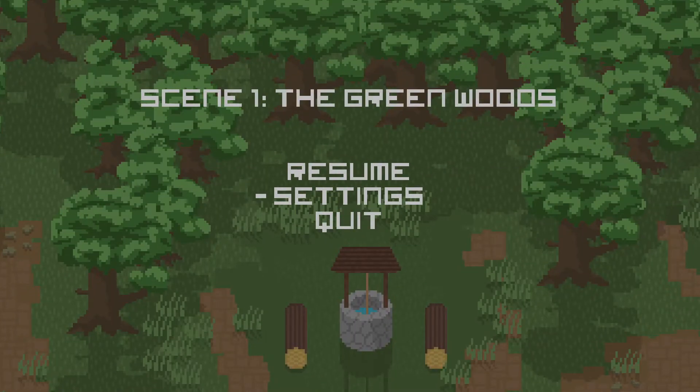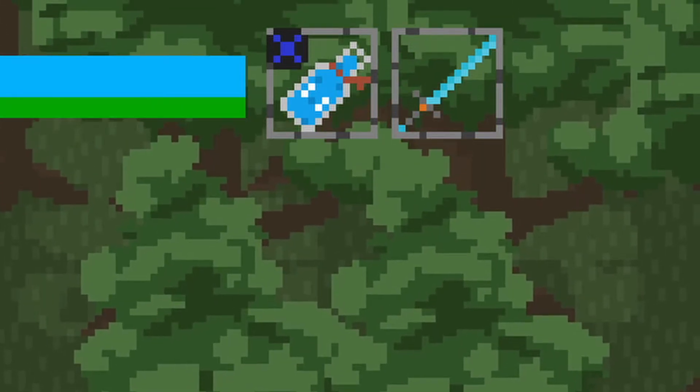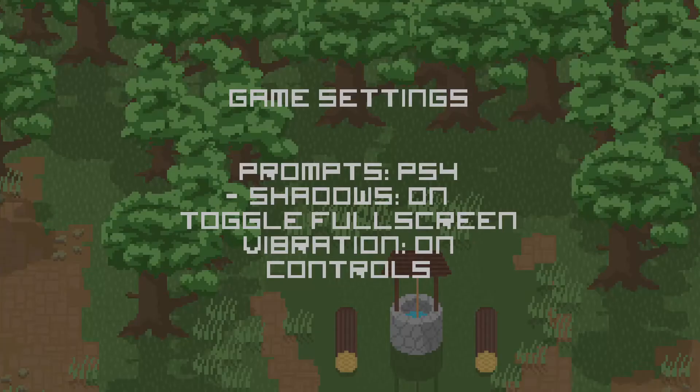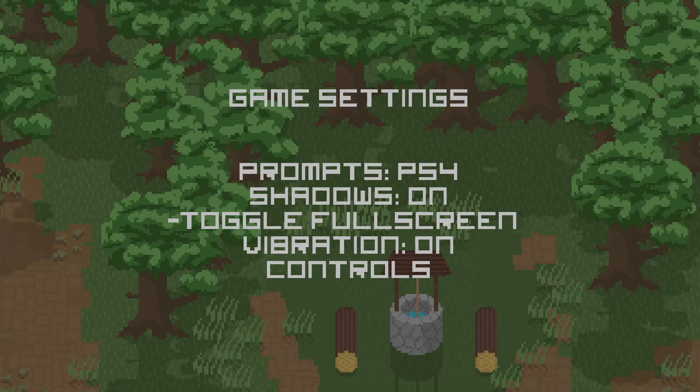When any living thing or any projectile collides with the tree, it turns half transparent so you can see where you are and see enemies that are inside the tree. Another thing I want to show you is how in-depth the settings are right now. You just go to Settings, and this actually took a long time to make because there aren't really any UI functions in GameMaker, so I had to do all this manually. You can change the prompts to PS4 and Xbox — as you can see up in the top left corner it changed to an X, now it's a square.